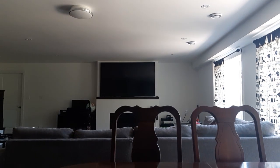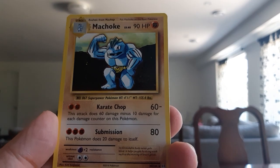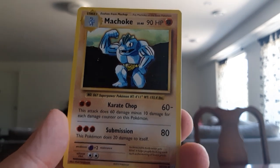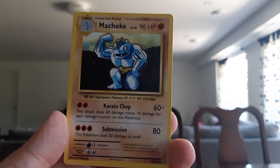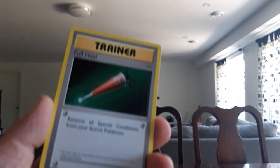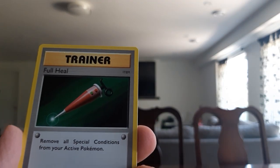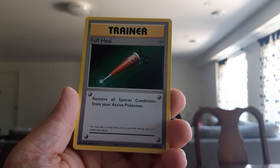Next we got Machoke. This card looks like the classic original Machoke card from the first Pokémon cards ever made — pretty cool, I like it. Next, with about two cards left after this one, we have a Full Heal. You better have Full Heal instead of Burn Heal — you know that joke from the original game. Not a bad item, I don't mind it.